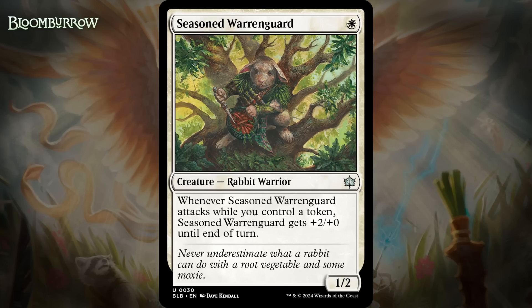Next up, it's Seasoned Warren Guard, which for one white mana is a 1/2 rabbit warrior at uncommon. When it attacks while you control a token, it gets +2/+0 until end of turn. There are enough tokens in this set for this to swing as a 3/2 on turn two a decent chunk of the time, and even if it doesn't, a 3/2 attacker can be relevant on many board states. Basically, this will be kind of scary on turn one, and very serviceable in the mid to late game. I'm giving it a C.